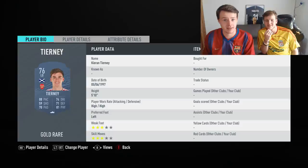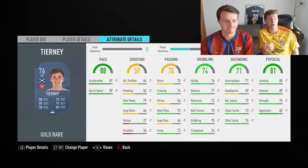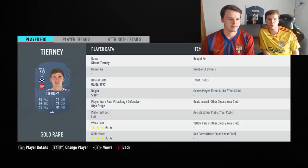For the left back, the cheap option will be Kieran Tierney — a machine at the back, great left back. His work rate is great and his stamina is really good, meaning he can play a lot of minutes. If you go to overtime in Weekend League, the man is gonna be present.